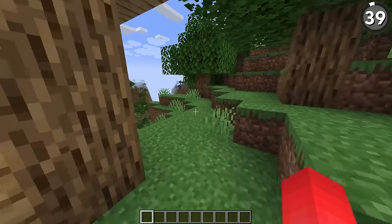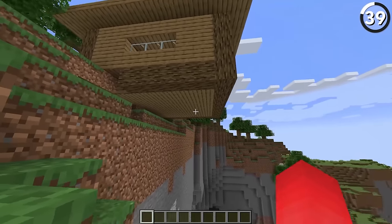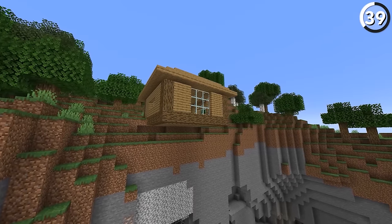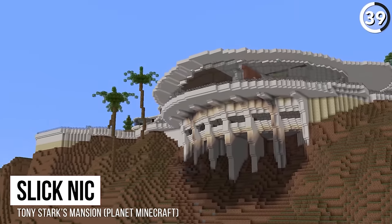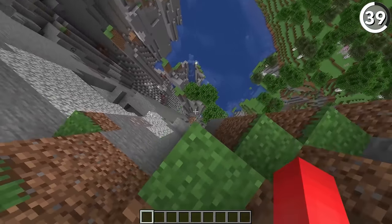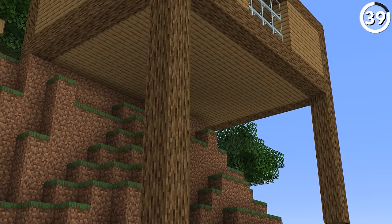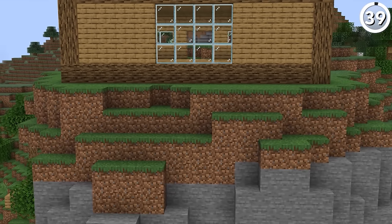There's nothing wrong with this building, but rather what it's built on — or lack thereof. When you start to zoom back, you'll notice that part of the building is hanging off the edge of the terrain, and this just looks really amateurish. There's a reason why even Tony Stark's mansion had giant supports keeping it to the Malibu coast. Even if gravity doesn't exist in Minecraft, you at least have to make it look like it does. By either adding in supports or just expanding the terrain to cover underneath your build, that'll make the whole thing look way more realistic.